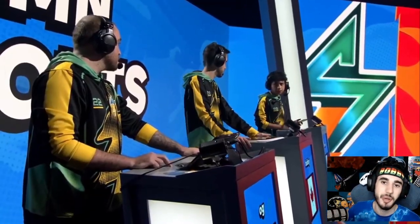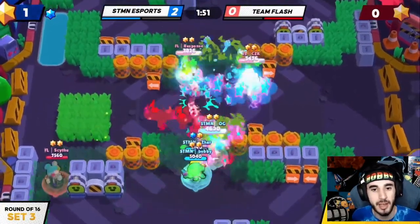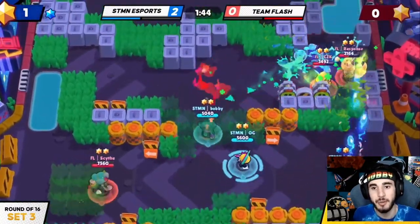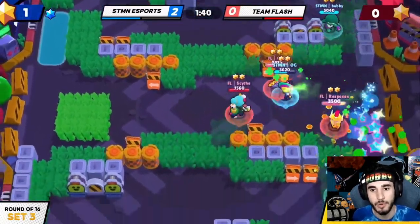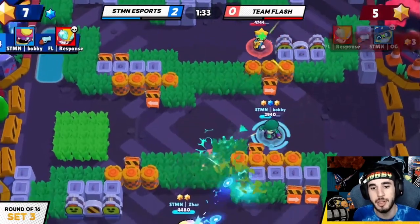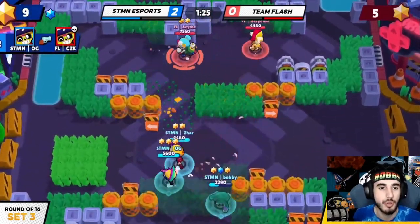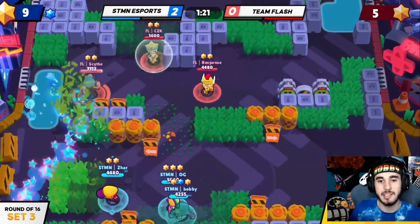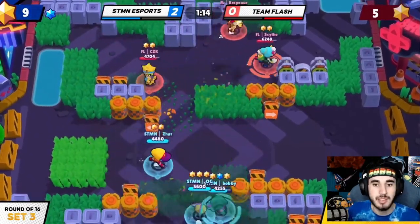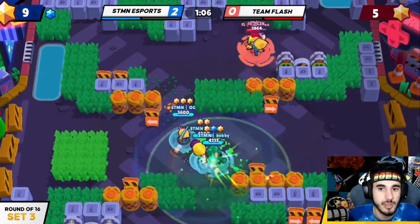Hopping into game three — the comp we do really well with in North America but went like 0-10 or 1-10 with in scrims against other regions. It just never really worked out. Czar goes down, OG goes down, we're 3-5. But we pick off Response, I get a good speed from Czar, and we pull CZK — so we come out with a 9-5 star lead after that whole mess. It definitely could have gone many other ways since there were a lot of one-shot brawlers. I think we got a little fortunate coming out with the slight star advantage.